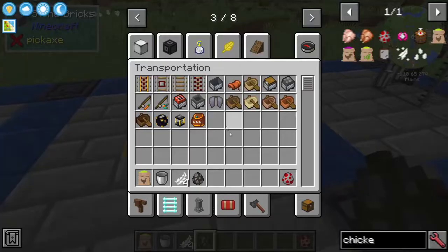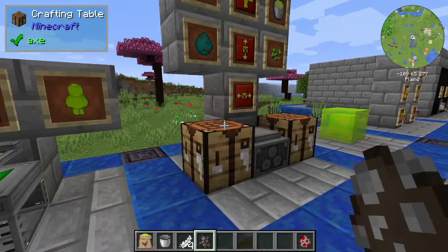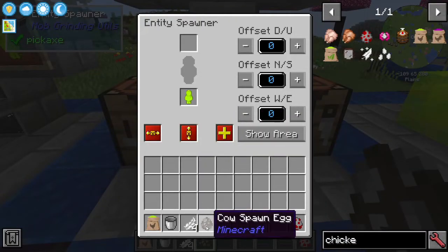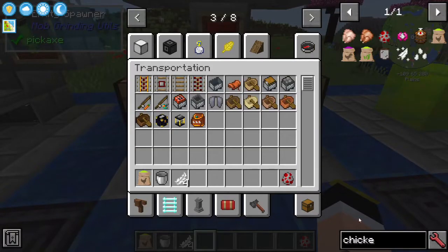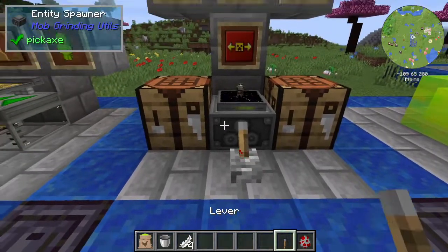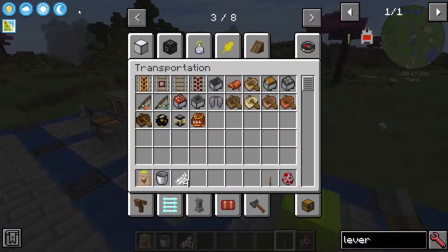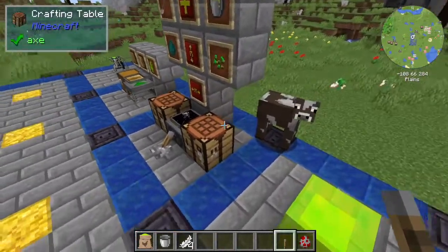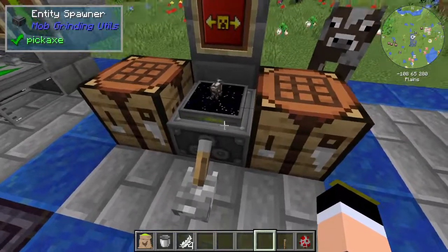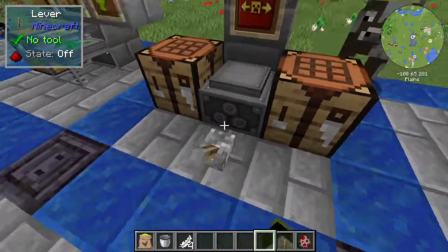Now you have the spawn egg of the entity you took the DNA from. So now I have a cow spawn egg. I'll go to the Entity Spawner, put the cow spawn egg in, and give it a redstone signal — now it will spawn a cow. There it is. You can see on top of the spawner the entity it will spawn. When you right-click the lever again, it stops.